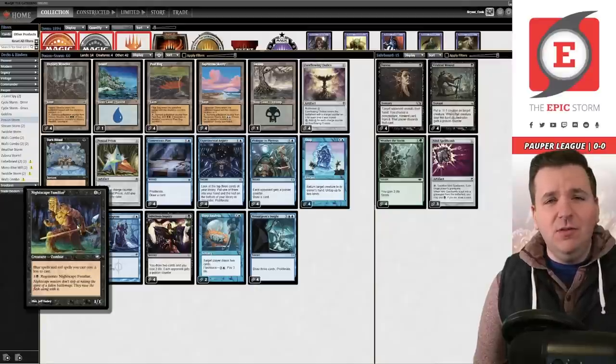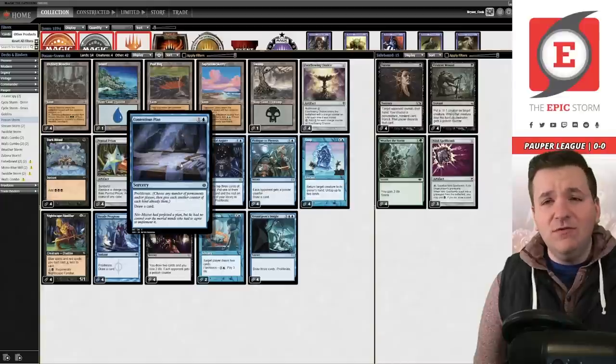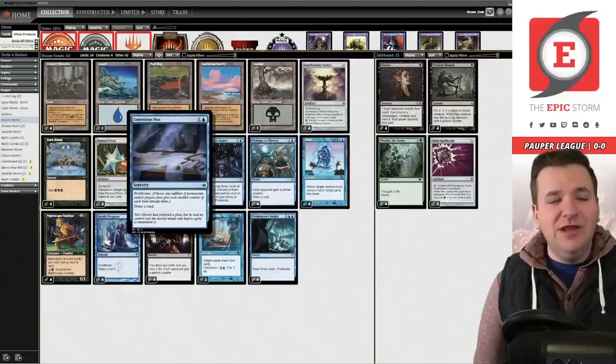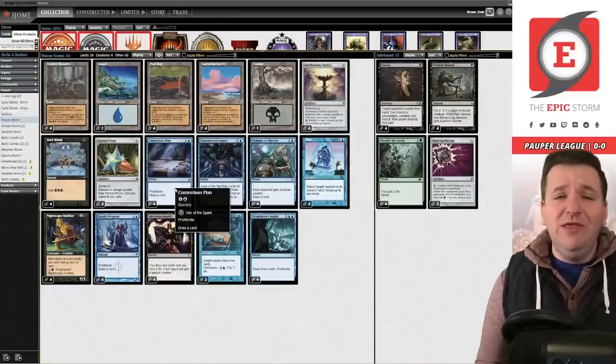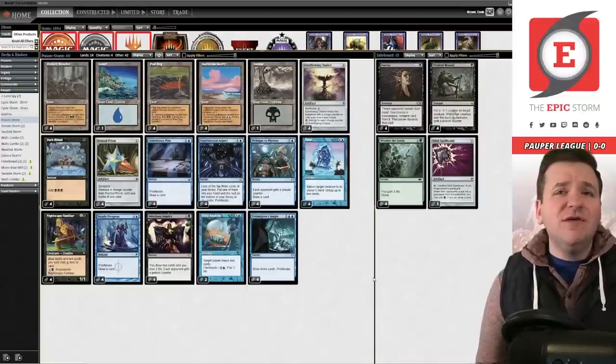Nightscape Familiar has been a long-time favorite card of mine and we get to play it today because our deck is mostly blue spells. Also, untapping those lands and re-tapping them for mana with Snap while proliferating to add counters is just such sweet synergy — I love to see it. If you have any ideas on how to improve this deck, I'm certainly open to hearing them. This will be my first time playing it, so please bear with me.